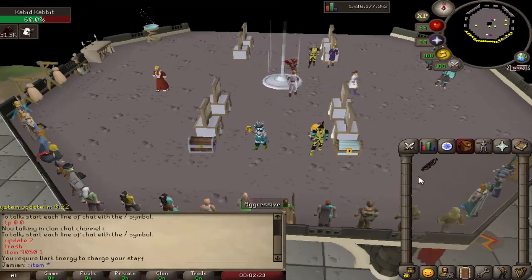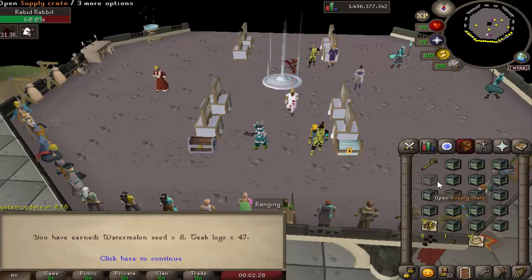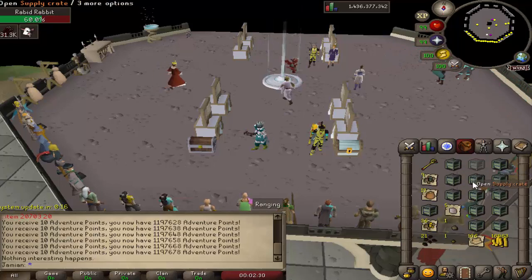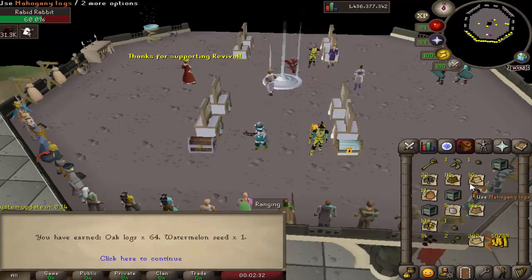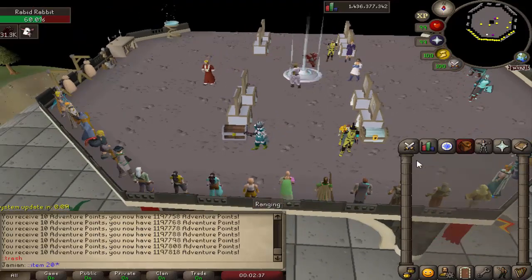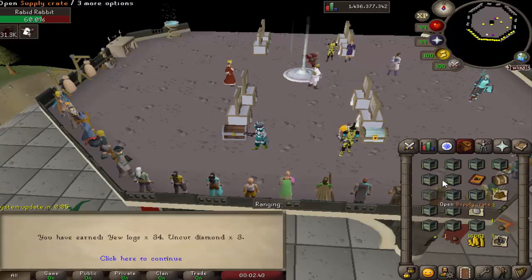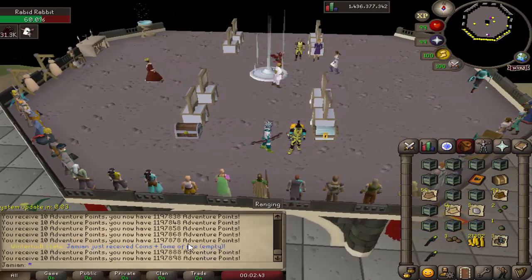You can now get rare drops. I changed the rates of getting stuff from crates — it should be better. Of course, we open 20 and don't get anything, and I look like a big liar. And then when you do get something, it now yells. So that's cool.